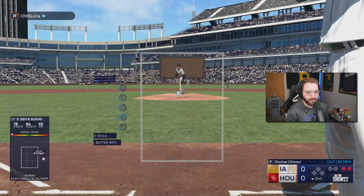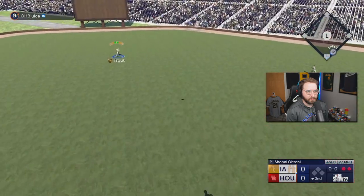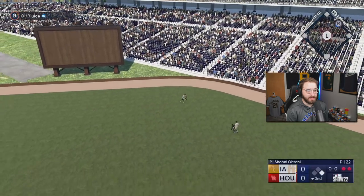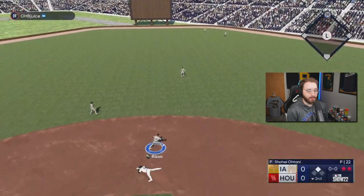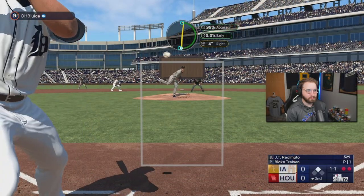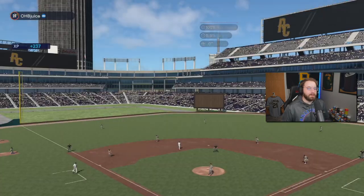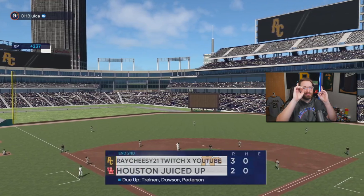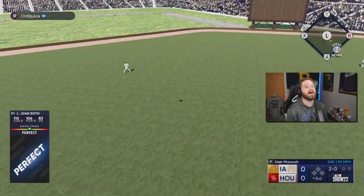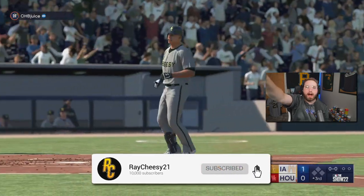Another strikeout for Shohei — let's get one more out. A ball that nearly goes out but doesn't — wow, that's not gone. Juan Soto steps up — not part of the player of the month program but still hitting bombs for us. Perfect swing from Soto, thank you!